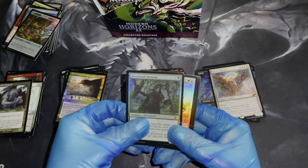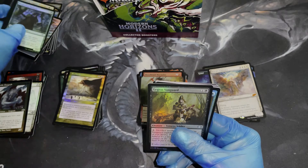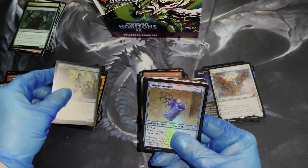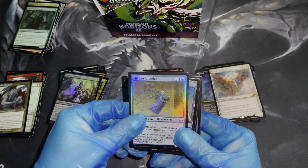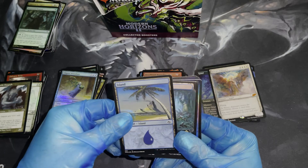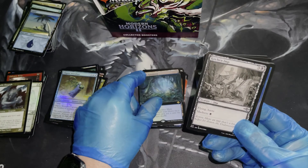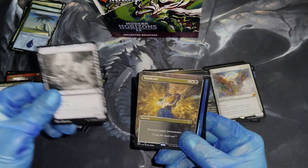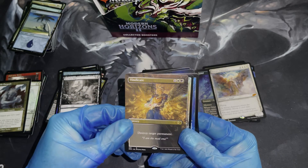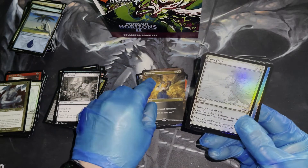I think there's only two vampires in here. Speaking of the Devil — this is one of the two vampires I know of: Filigree Attendant, really cool artwork there. I love this island, it's gorgeous. Oh snap — we got a full art Misty Rainforest! Kitchen Imp Showcase, a very cool Vindicate — I wonder where that comes from as far as lore goes.